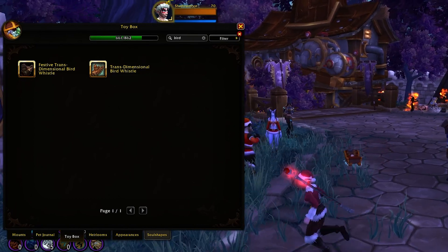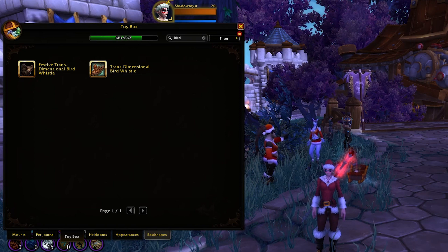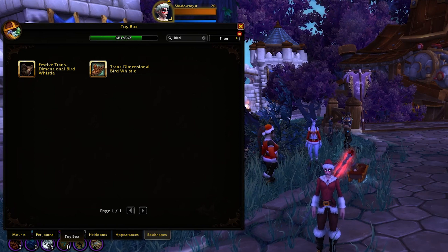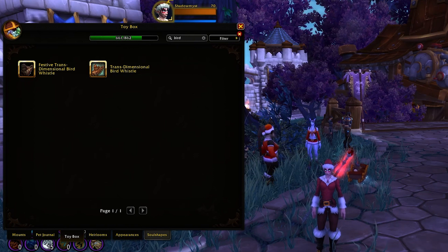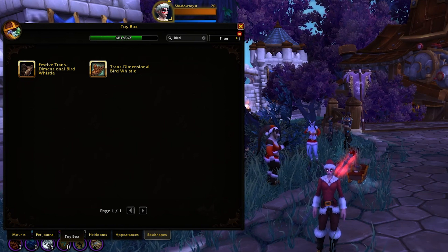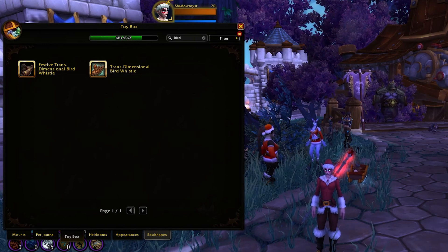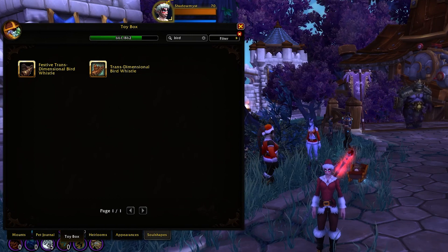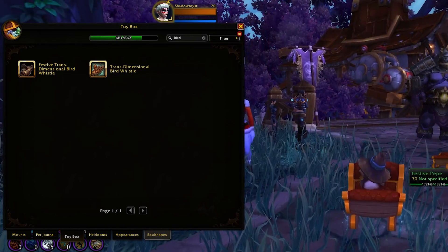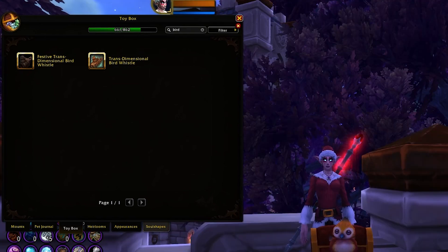Basically this video is going to show you how you can change costumes. There are a lot of Pepe costumes out in the world; I've collected them all. Honestly it would be nice if there was a dropdown menu where you could change it that way, but the way you do it is you re-summon him. Right now my goal is to get him in his Christmas bay costume.